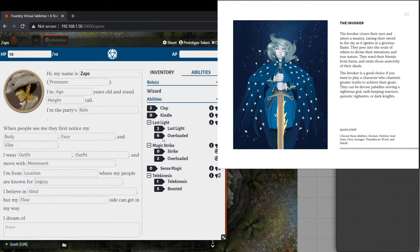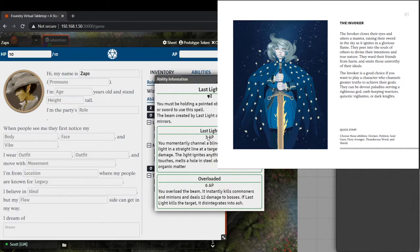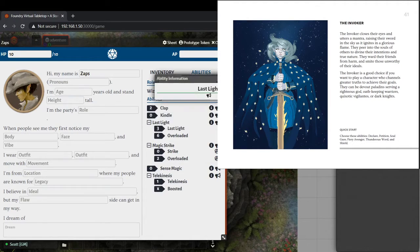The spells are a little more complicated than the fighter. About half of them have multiple options on how to cast. Last Light can be cast using three adventure points to deal six damage, melt a hole in steel objects, and light anything flammable — or you can spend six action points to instantly kill commoners and minions and deal twelve damage to bosses. It's a boss fight, so go all in with the twelve damage attack.